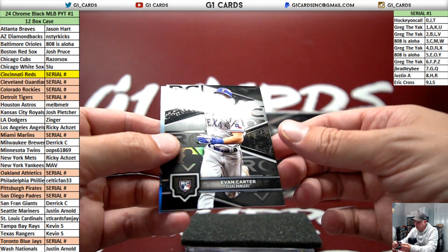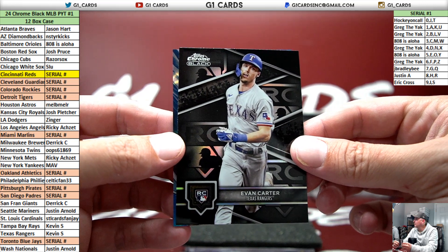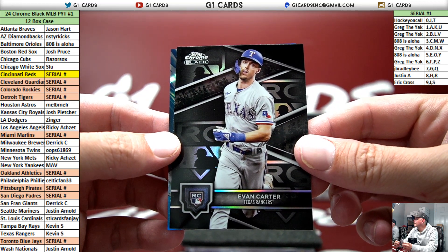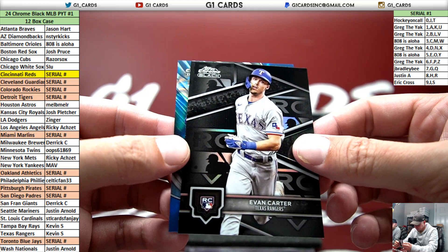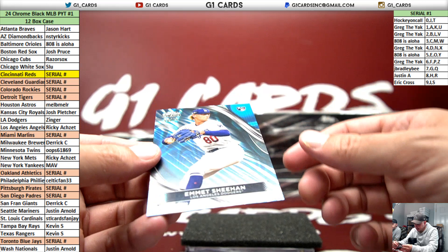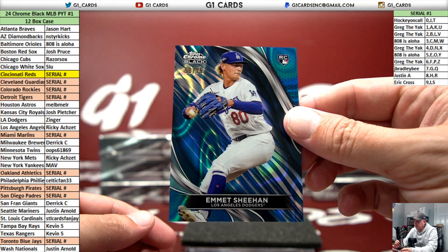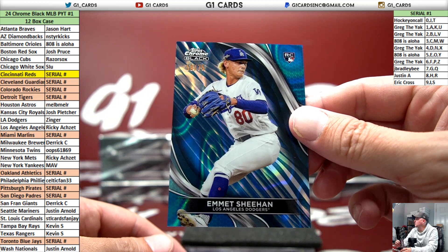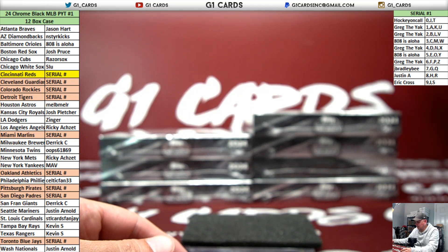Evan Carter rookie variation, Ranger's case. Nice. Emmett Sheehan, Blue Lava to 75, Dodgers. This product is amazing this year.